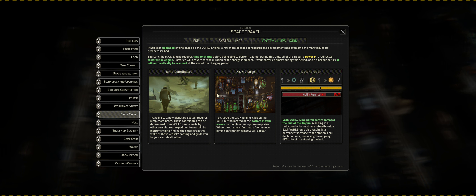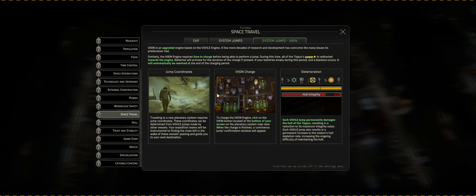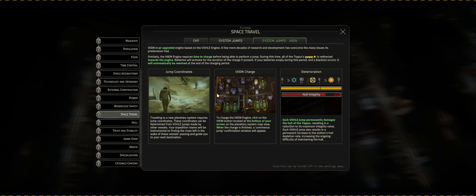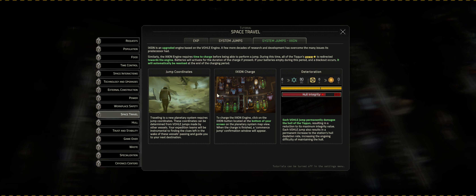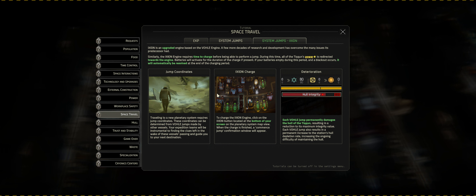Tutorial - system jumping with Ixion. The Ixion engine requires time to charge before being able to perform a jump. During this time all of the Tycoon's power is redirected towards the engine. The batteries will be activated for the duration of the charge if present. If your battery is empty during this period a blackout will occur, automatically resolved at the end of the charging period. Traveling to a new planetary system requires jump coordinates, determined from VOL jumps made by other vessels. Each VOL jump permanently damages the hull of the Tycoon, resulting in a reduction to the maximum integrity value, and also results in a permanent increase to the station's hull depletion rate.